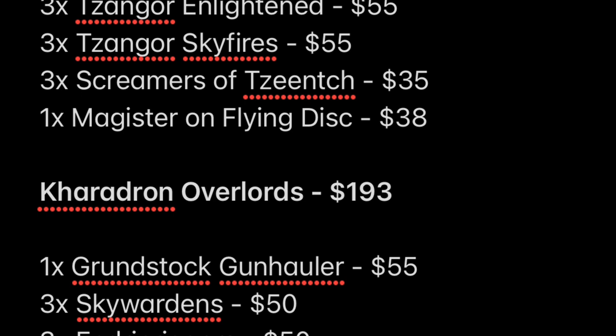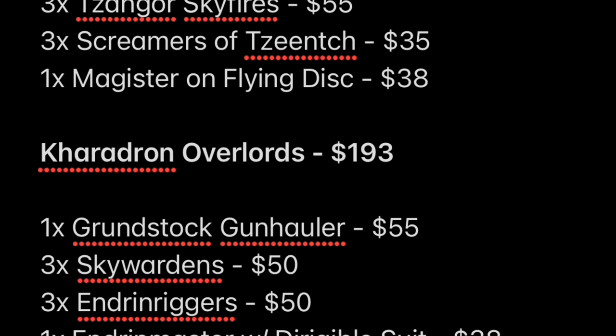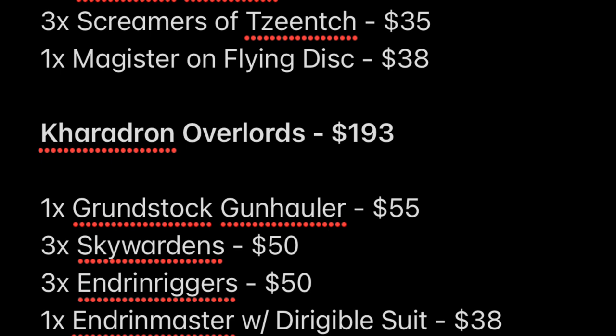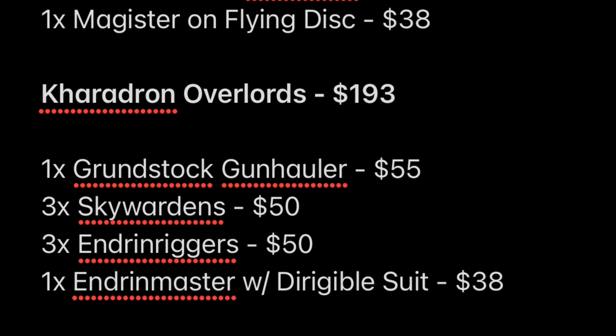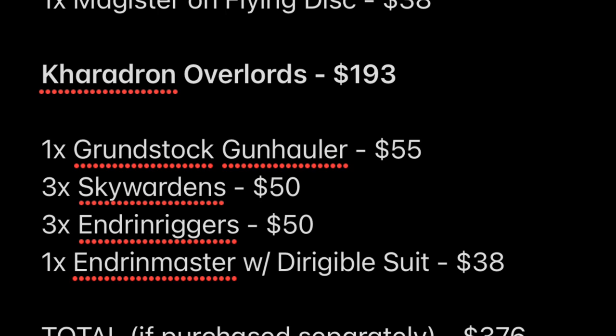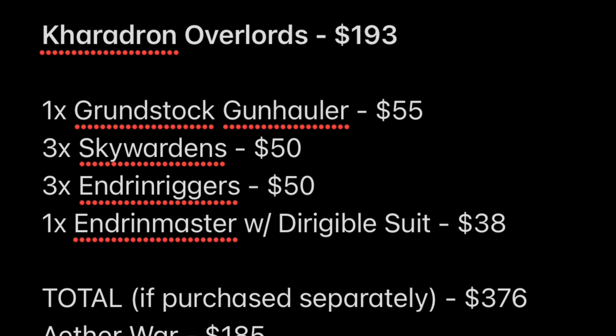The Kharadron Overlords are clocking in at $193. You get one Grunstock Gun Hauler, which is the flying transport — that comes in at $55. Same thing with the Sky Wardens and the Endrin Riggers as the Enlightened and Sky Fires; it's a dual kit, so you can build one big unit of six or three and three. Those boxes cost $50 each, so you're getting that two times. And finally, you get one Endrin Master with Dirigible Suit, which is an individual character that was not released separately. The only way you could get it was through this box at the time, and he's coming in now at $38.